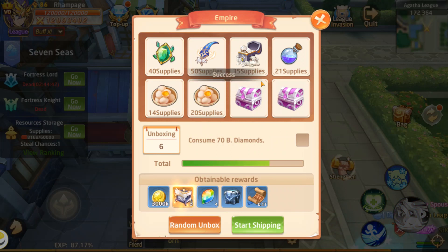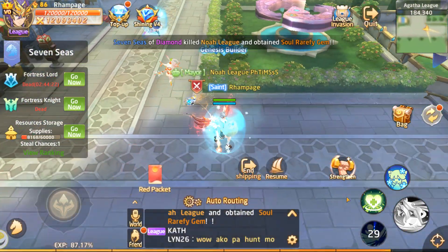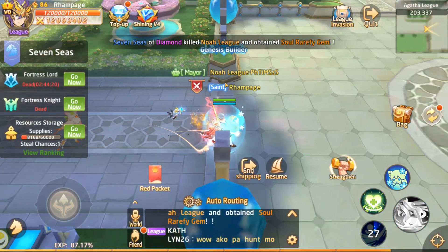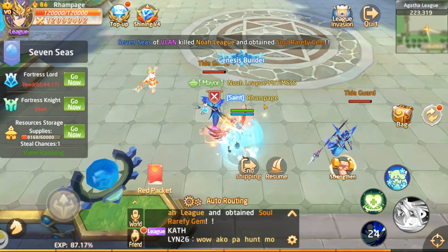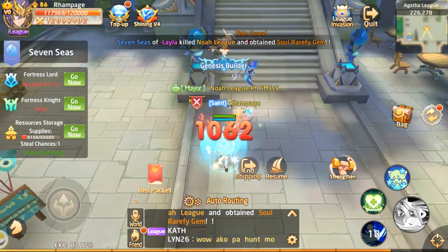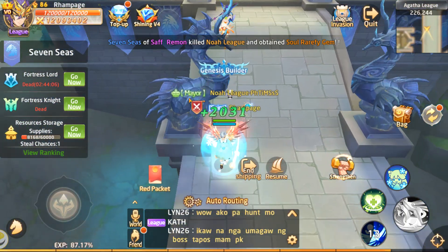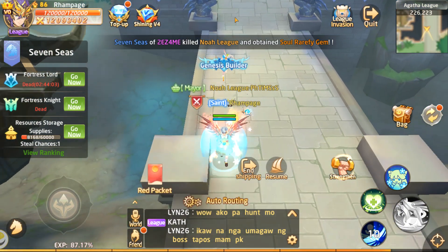We didn't get lucky on any of those three free draws this time, but sometimes you'll get the box on the free draw. Sometimes you'll even get the rarefied gem on the 40-diamond draw — that's super lucky if it happens. But that's how I do it: you don't go straight to the 40-diamond option. Do it free first and see if you can get the soul right away; if not, then use the 40 diamonds.